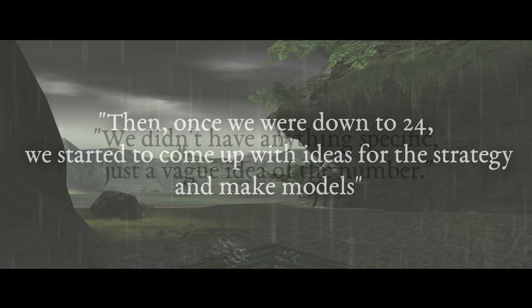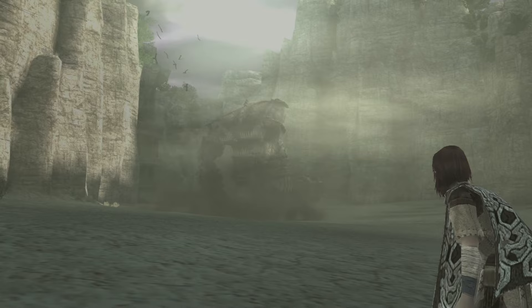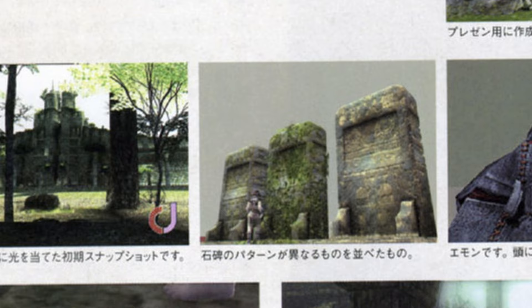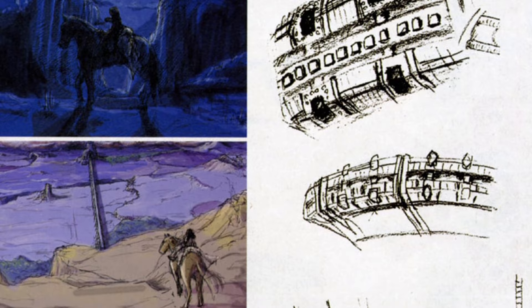At first there were 48 or so, and they started to come up with ideas for the strategy and make the models. Eventually the number of colossi used in the game became 16, with 9 of the unused colossi appearing only in the artbook. Certain designs were discarded to improve the flow of the game, others were cut due to constraints of time and budget, some due to limitations of the engine, and others for unknown reasons.